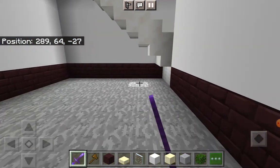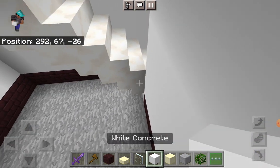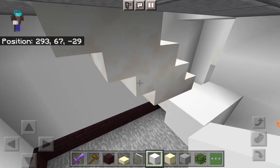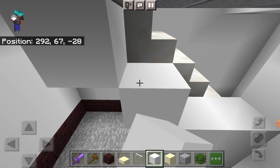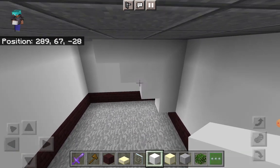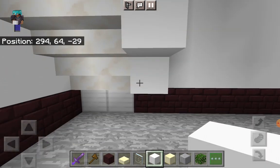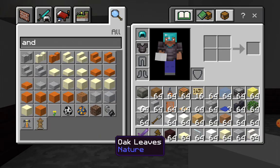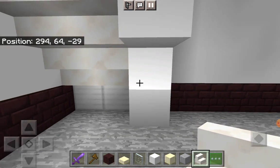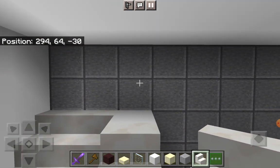Enter this area — the garage. Take out your white concrete, place one there, one there, one there, and one over there. Then fill the area in between those up.